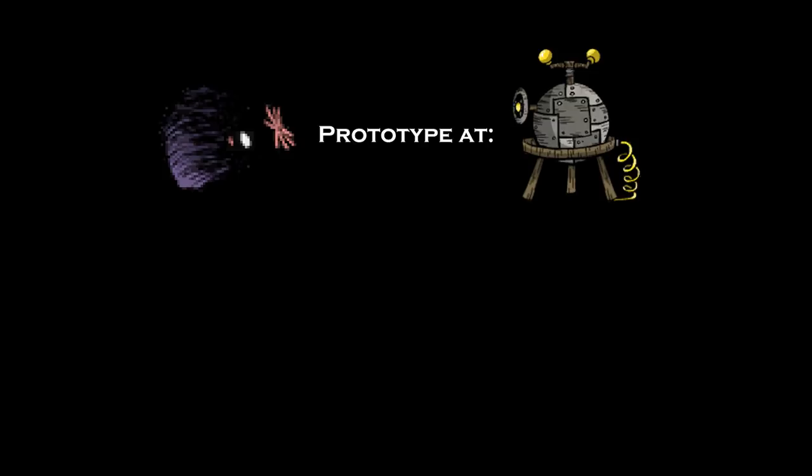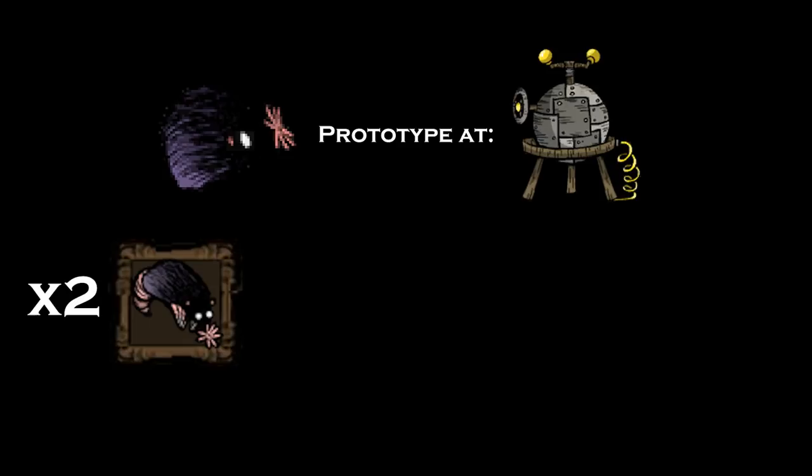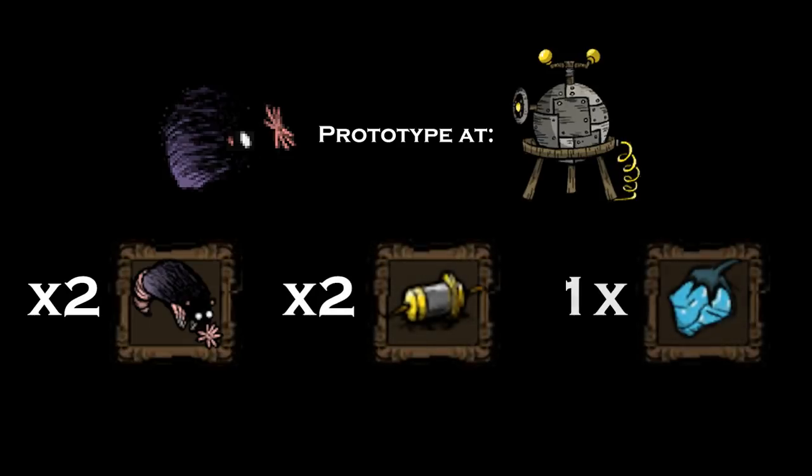To get yourself a set of moggles, you don't need to rely on rare monster drops since they can be crafted. The recipe only requires two live moleworms, two electrical doodads, and one glowberry.